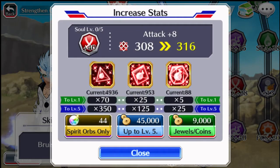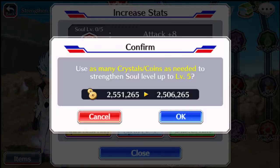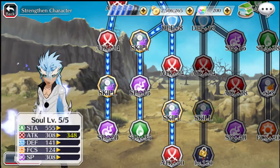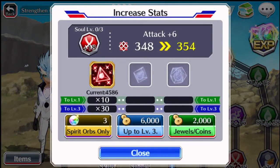And then here at the bottom, for his plus 40 attack, you need 350 small reds, 125 medium reds, and 25 large reds, and 45,000 gold - or 44 orbs, but that would be dumb. Though I think there are people who do it.